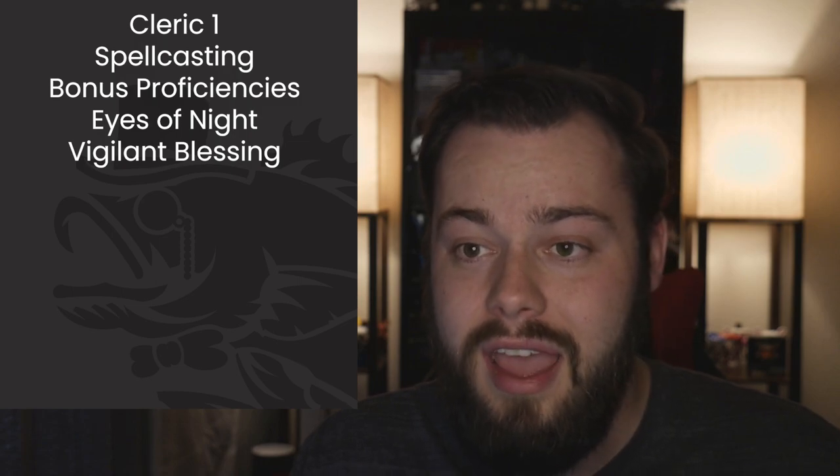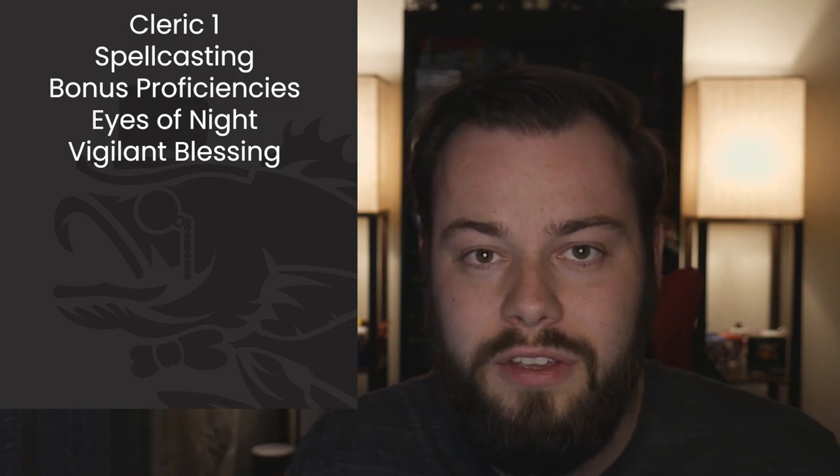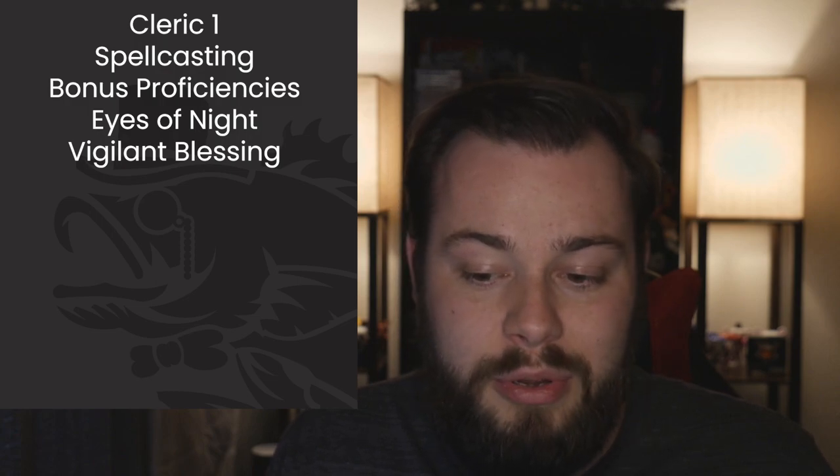At level 1 it's going to be really weird for me to not say 'Cleric 1, Cleric 2' since I'm so used to multiclassing, but it's good for me to diversify what I've got on the channel. At level 1 we get spellcasting and three other features — bonus proficiencies, Eyes of Night, and Vigilant Blessing — all fantastic. We get Darkvision we can share, we can go early on our initiative, and the bonus proficiencies are unfortunately not used much on this build. For cantrips, just the standards: Guidance, Sacred Flame, Spare the Dying, Thaumaturgy, Toll the Dead.